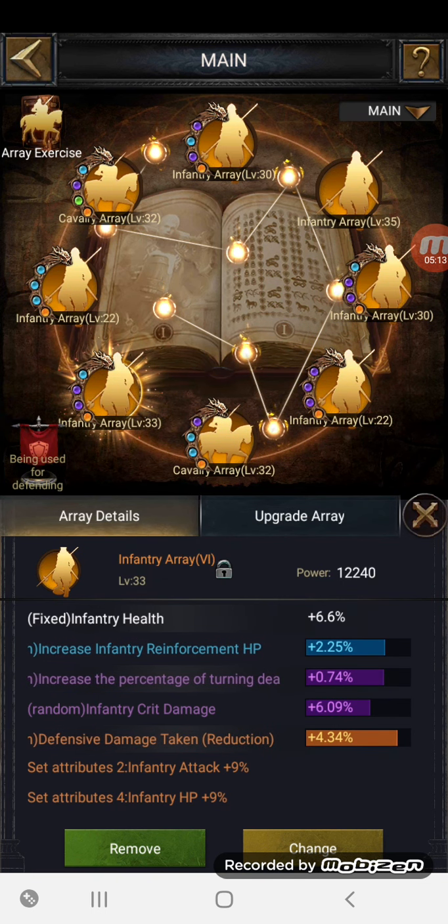Coming across to infantry array number seven, we've got more infantry health at 6.6%, more infantry crit damage, and defensive damage reduction at 4.34%. The main reason I picked that up was the damage reduction. Think about it — that's just under 5% defensive damage reduction from one small array. If you had eight of these all with defensive damage reduction, you'd be laughing — just from your arrays alone.